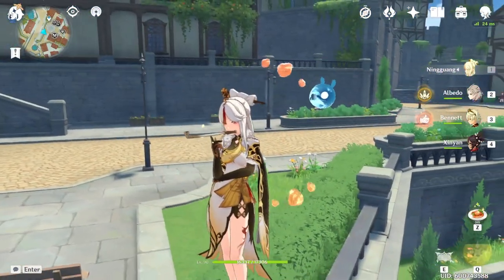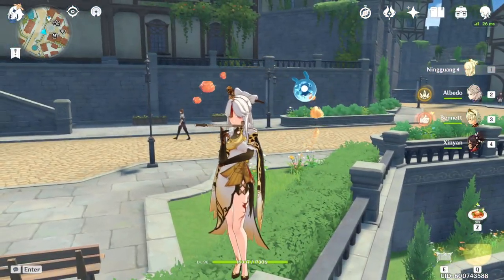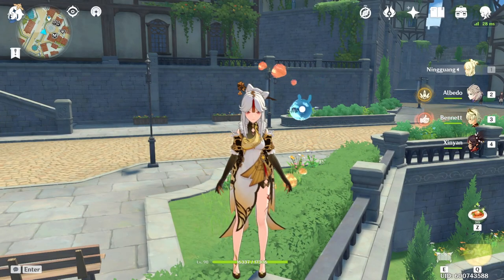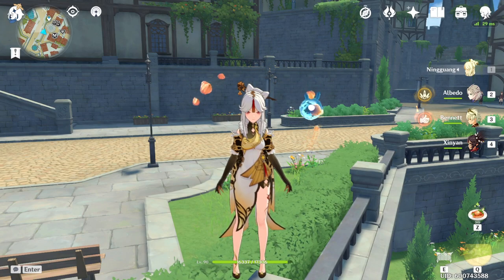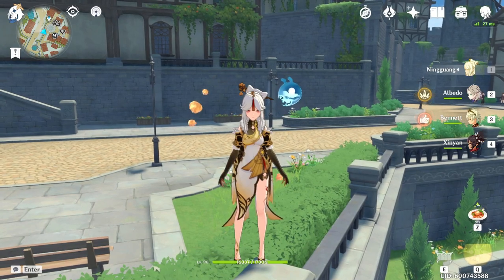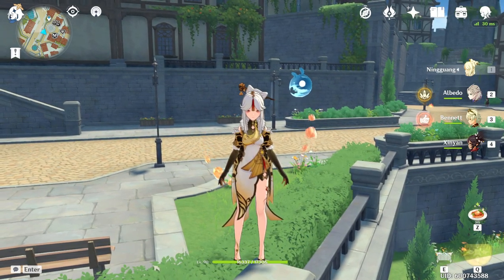The comp we're going to be using is Ningguang, Albedo, Bennett, and Xinyan. We're going to be using 2 Geo, and we're also going to be using Double Pyro for the 25% attack modifier as well. So we're going to be damage testing Ningguang. I'll show all the builds of each character if you guys want to see that at the end of the video.